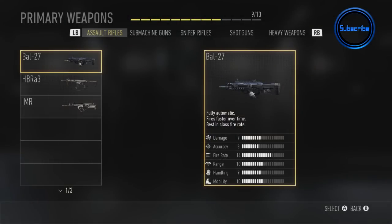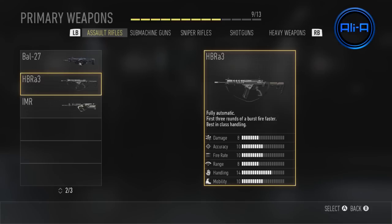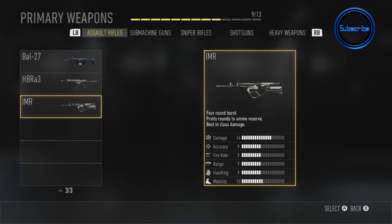Now we're going to go through all of the weapons available at the multiplayer reveal. There are more weapons than you'll see in this video that haven't been confirmed yet, but this will give you a good idea of what weapons will be available. The BAL 27 — used it a lot already. Next up, another automatic assault rifle where the first three rounds actually fire faster. I personally preferred the BAL.